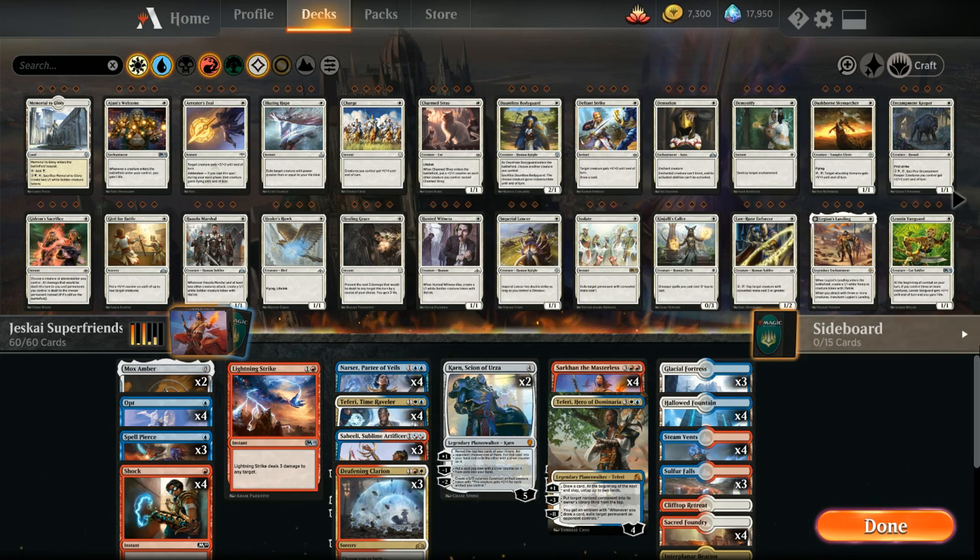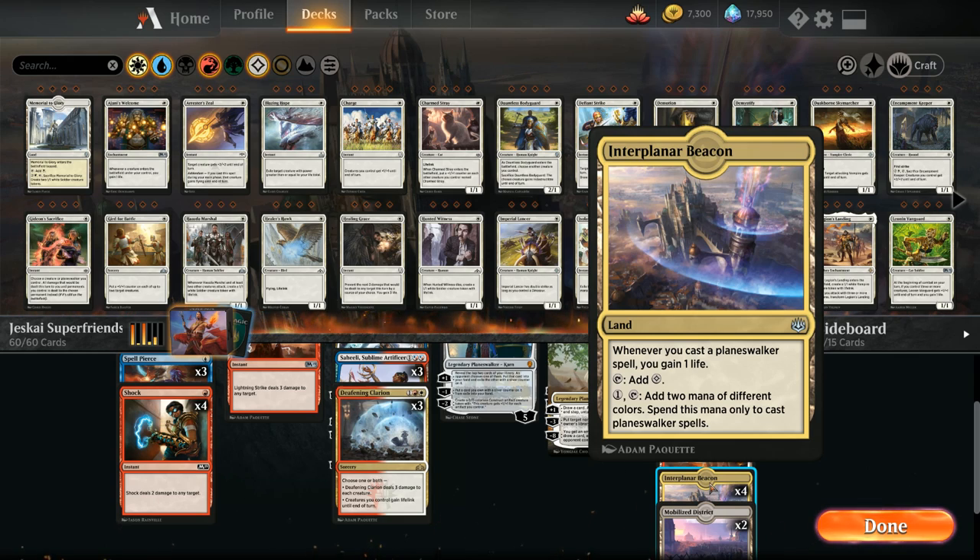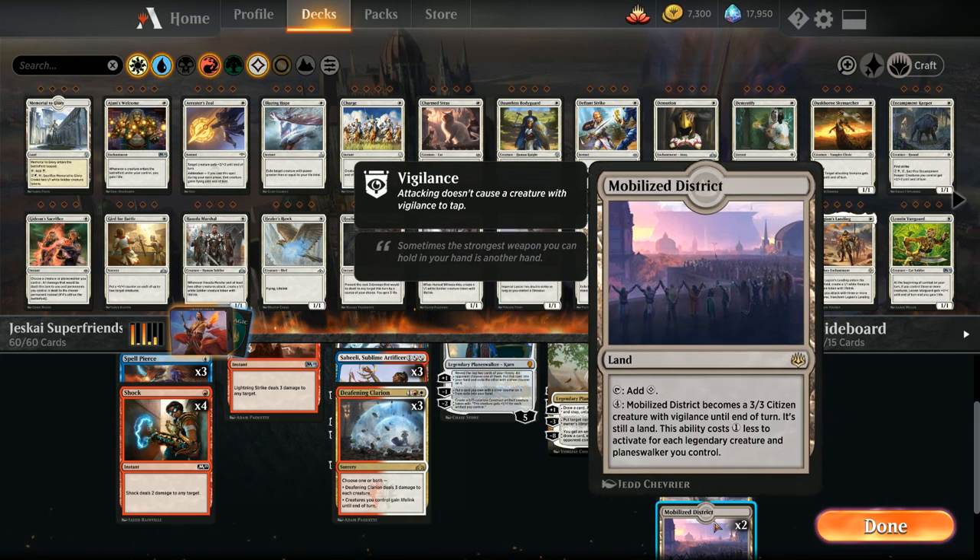Looking at our mana base, the most important land in our deck is the four copies of Interplanar Beacon, which helps us cast our planeswalkers and gains one life whenever we cast a planeswalker spell — very relevant against opposing aggro decks. We also have two copies of Mobilized District that can turn into a 3/3 citizen creature with vigilance, becoming cheaper to activate the more planeswalkers we control.